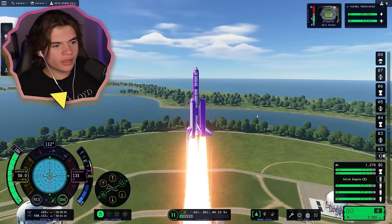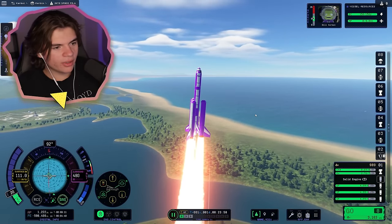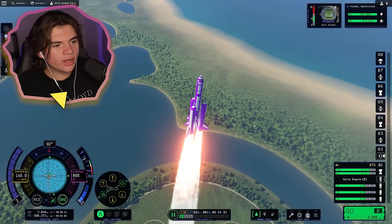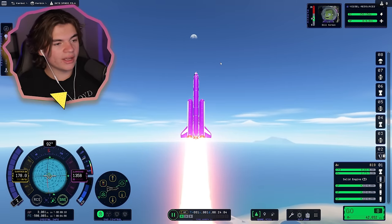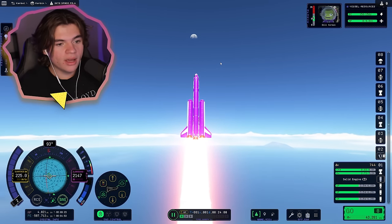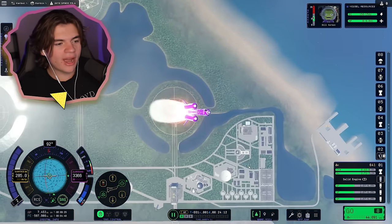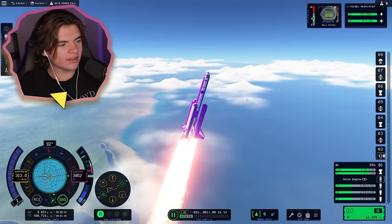Launch looks good. We might be going too fast, so I'm going to slow down our main engine. We kind of want to tilt to the right towards the Mun — if you see, the Mun is that way. So when we get in orbit and eventually go to the Mun, we can extend our orbit to reach it. So we're going to practice by just launching to the right like this.